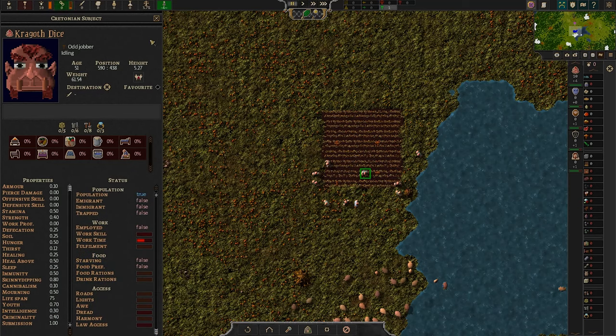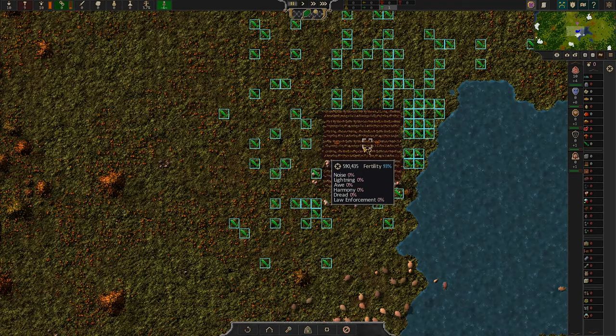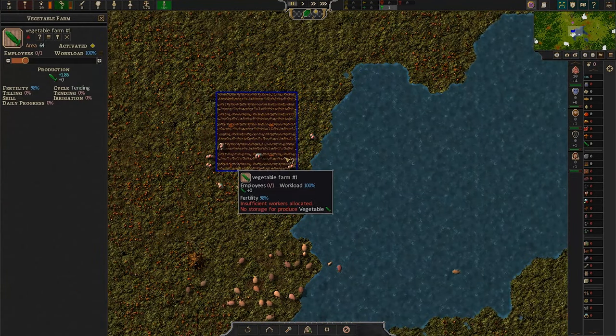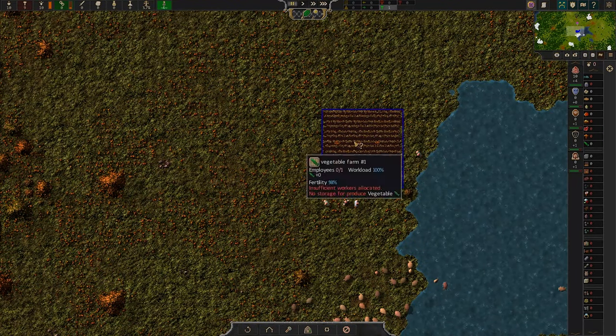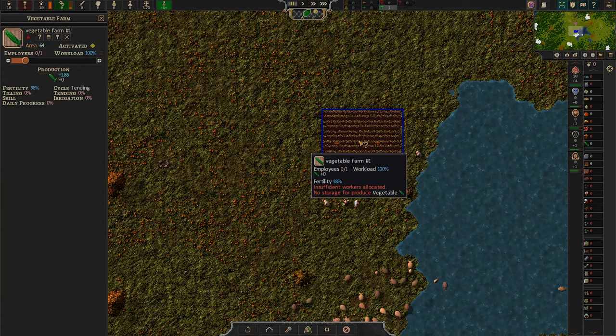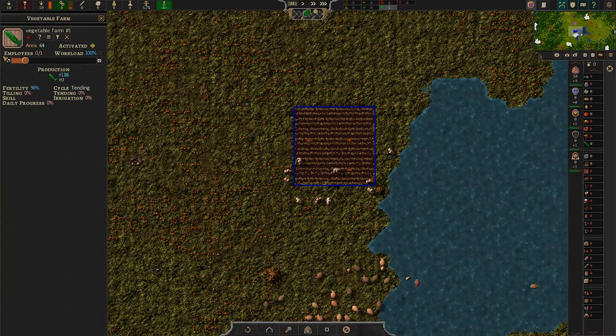So how do I make you work on my farm? Also, why are there vegetables everywhere? Click the farm — Employees zero of one. Maybe they auto-assign? Let's just focus on the hunter. I'm assuming we should build it near the forest or near the other animals, maybe down here close to the animals.